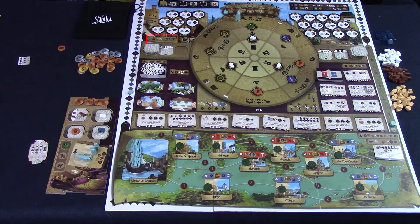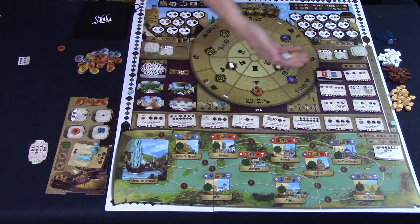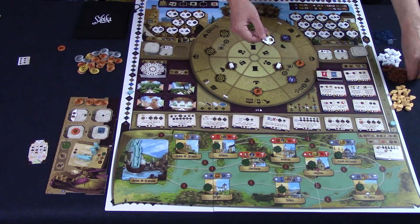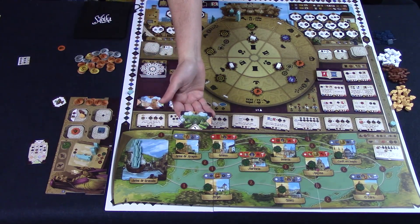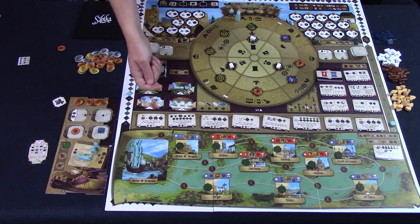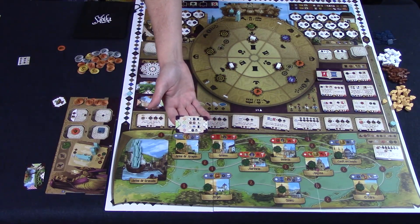To build a major construction, it will cost you one gypsum — that is mandatory. You can then spend up to two different materials, and each material must be different. For each material you give up, gain points based on the material. Then choose which major construction you want and receive the bonus from left to right — you first gain Sultan's Favor and gain the rewards from the space you land on the Sultan's Favor track, then receive the right bonus from the tile. When done, place it face down in front of you. If you want to build a minor construction, it will cost the good printed on the card — that's mandatory. You can then also add up to two different materials, all of which must be different. Gain points on the materials you used, then place it to either the left or the right of your architectural balance line. If you place it so the patterns match, you receive the appropriate bonus as outlined on your card.